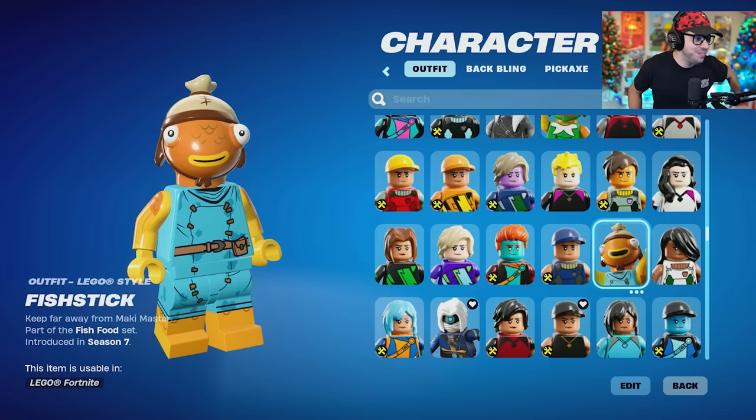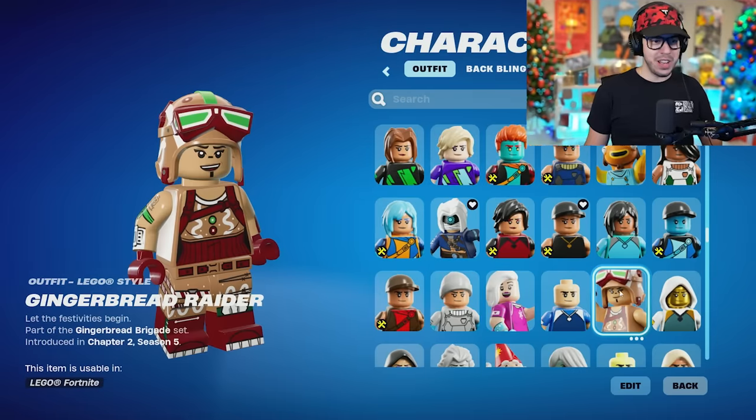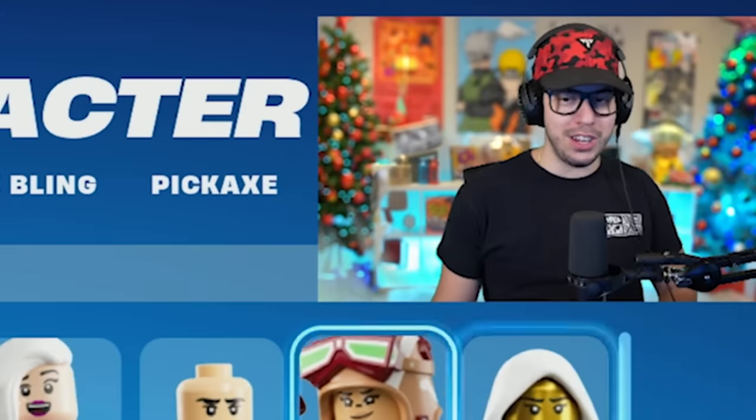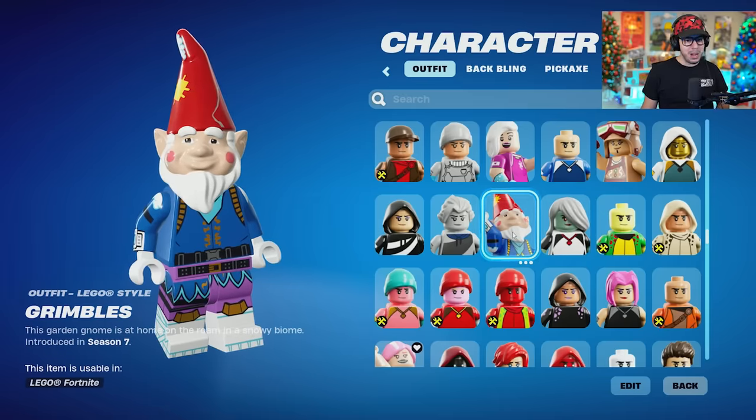Fishstick — look at him, fully detailed Fishstick. Flat Foot. Focus — focus is looking cool. We got Gingerbread Raider, which means Renegade Raider is going to be coming up soon — she's looking fresh though. What the heck is this? Grimbles — he could be a gnome.